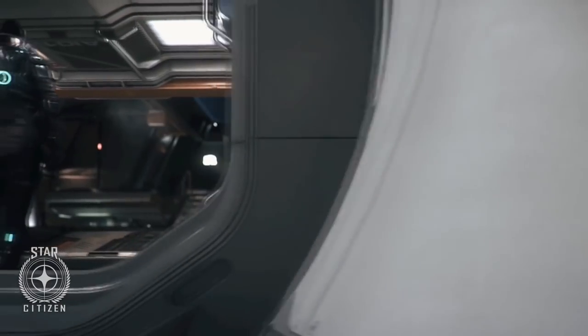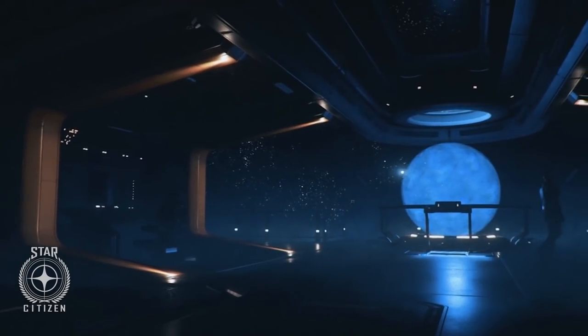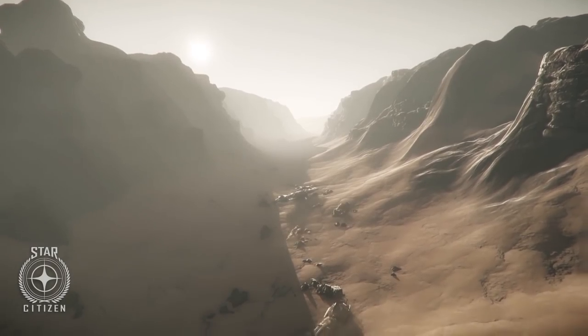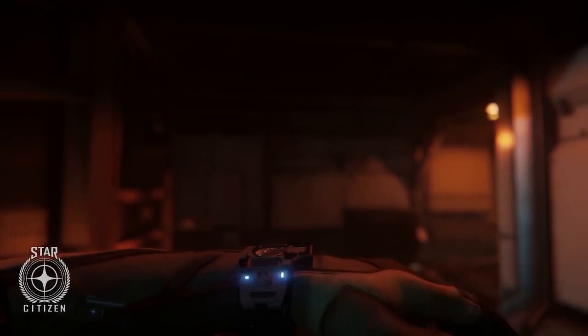Hello and welcome to some more Star Citizen. Today we're going to talk about ordnance hard points, other ship items, as well as sizing, sub items, and quality. That's all going to be part of the ship matrix update and some of the functionalities even coming out with alpha 3.0 or at least coming in a 3.x patch.